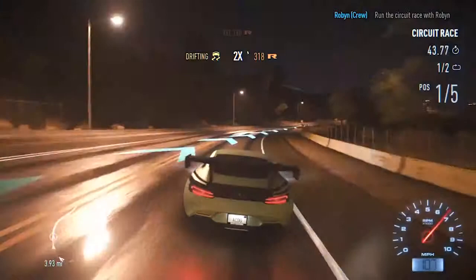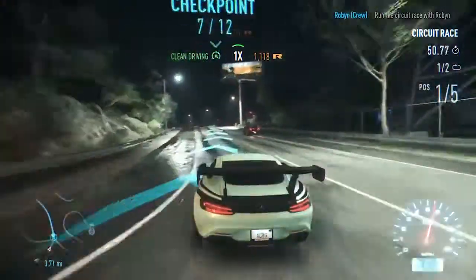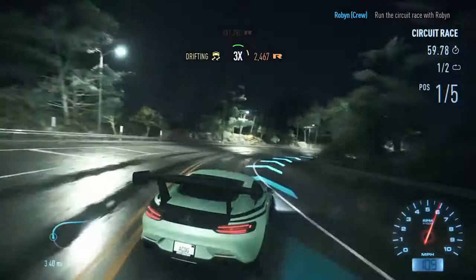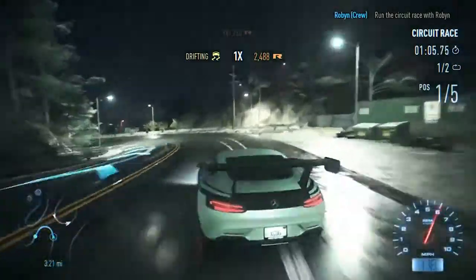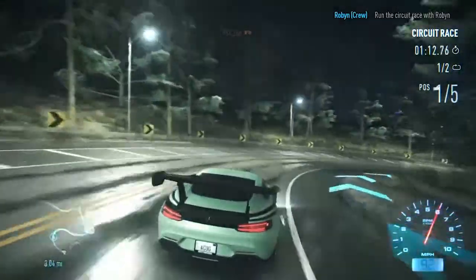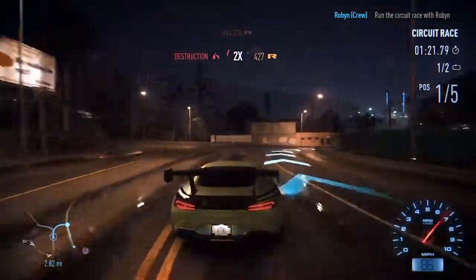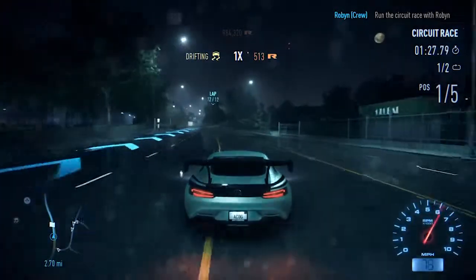Another thing I believe they should add in the next update is a better way to join races. You should be able to go up to a group of online players who are cruising together and tap R1 to join their race, looking like a normal car. Or if two people are already racing, you should be able to race up to them, press R1, and join their race. When you see a race on the map it just gives you a random race rather than that specific one.